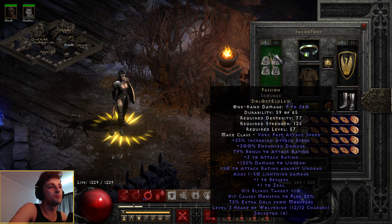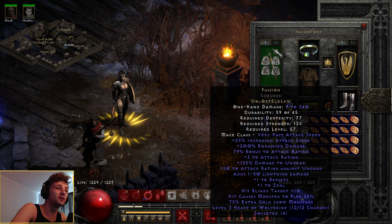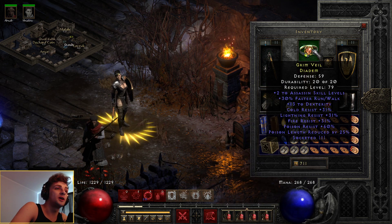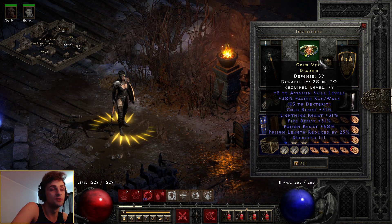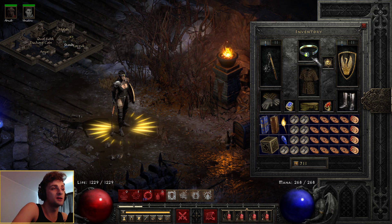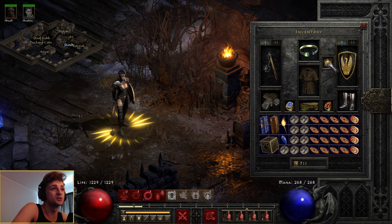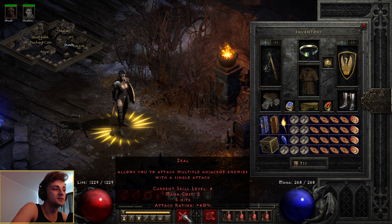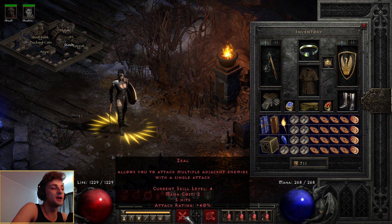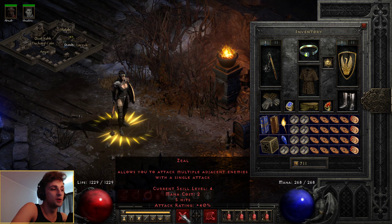Going over to the gear — we have Passion Scourge. Love this thing, featured on quite a few builds already, probably more in the future. For the helmet, I've got plus two, 30 faster run/walk, and other handy stats like Dexterity and resistances. The jewel in there is just more resistances. For the Amulet, I've got Mara's — plus two all skills was quite important because we need Zeal at level four to get five hits, which is the minimum level to get the maximum hits possible.